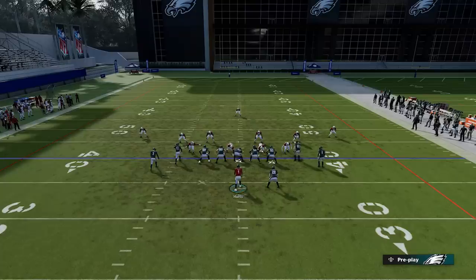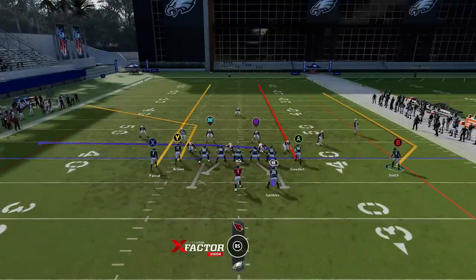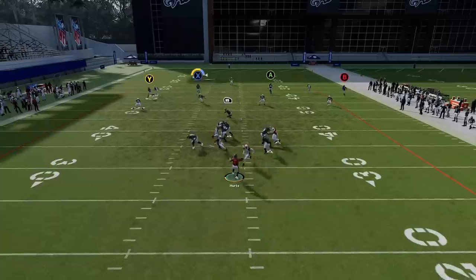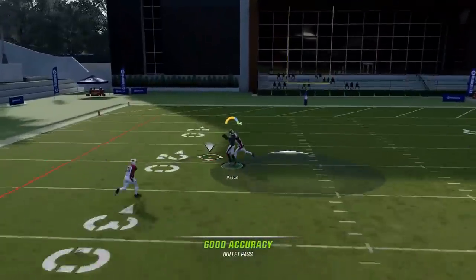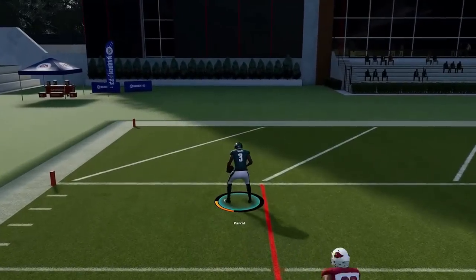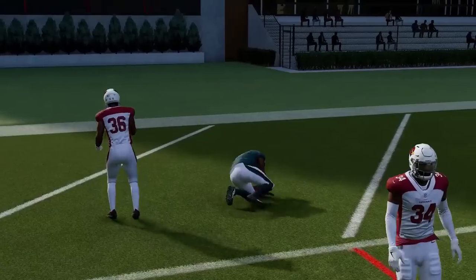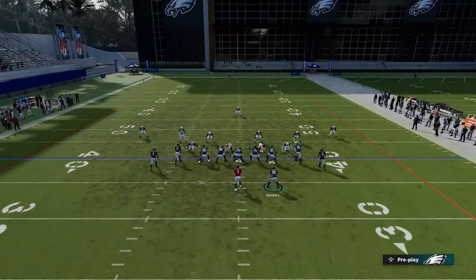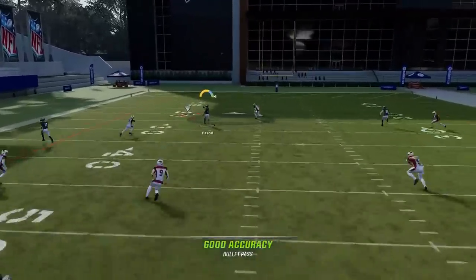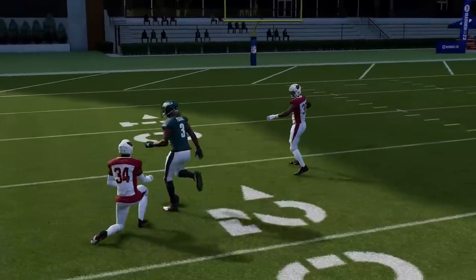Next up we have the Seams — a good cover three play. Motion this guy out, put everybody on streaks, then put the X and A routes on streaks. The X route is the play here — once the cornerback bites on that outside route, you get a truck animation to complete the one-play touchdown. You can also put him on a fade to get a little more separation from the safety, and while it's not always a one-play touchdown, you can get a big play.